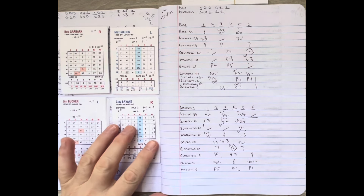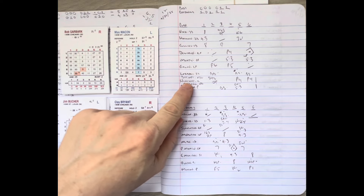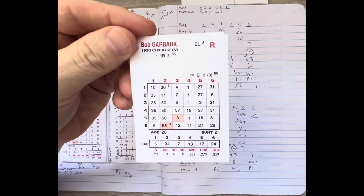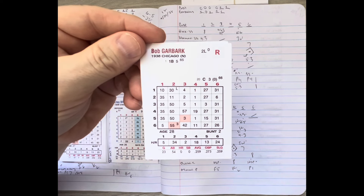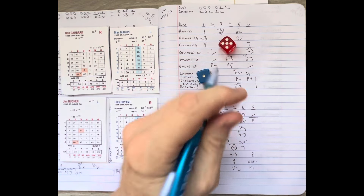Bryant is on to face Booker with two on and two out. In the double switch, Bobby Garbark — one of the 1938 Cubs favorites — comes in as third-string catcher, making his first appearance of the season here in game 12. Bryant delivers to Booker, who swings and hits to center — Joe Marty takes it for out number three. The Cardinals are quickly done in the sixth. We go to the seventh — St. Louis 4, Chicago 2.